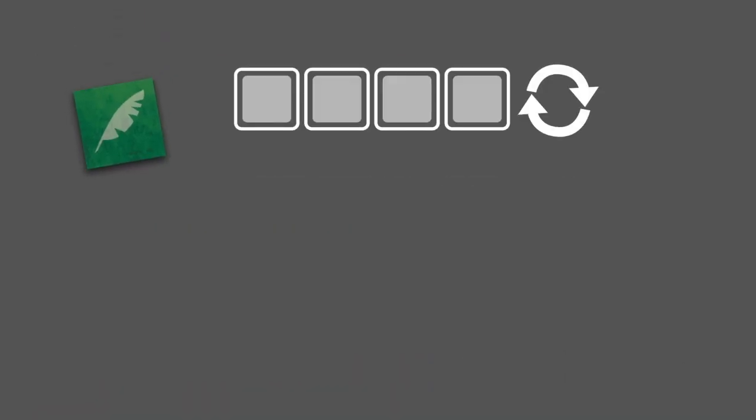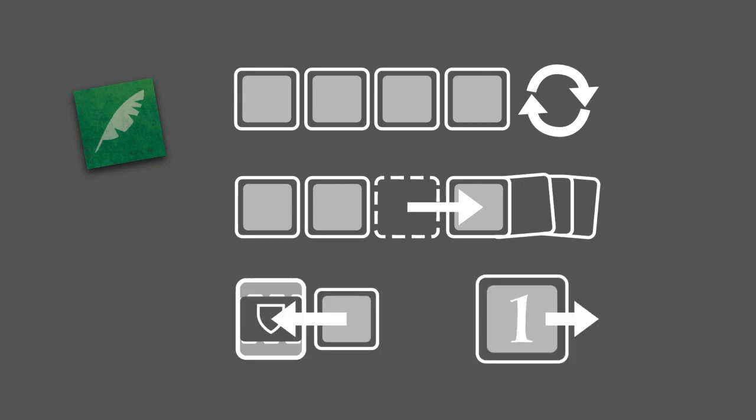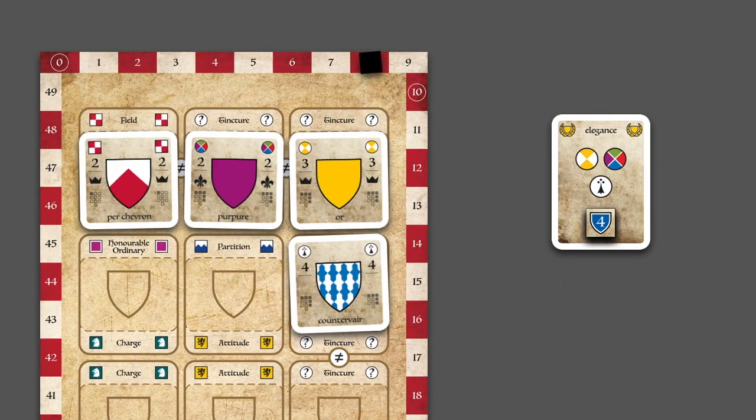Herald markers are powerful helpers that can be used at any time during your turn. They allow you to refresh the display, take additional cards, or place one card by paying only one point.